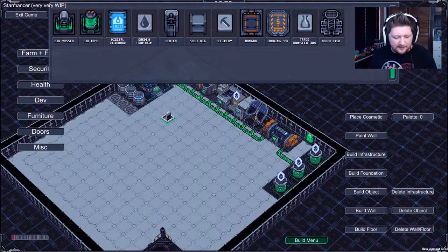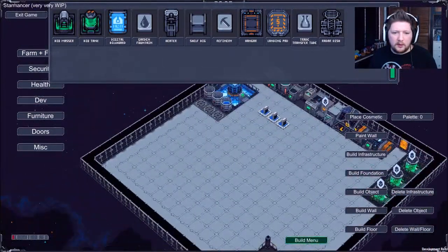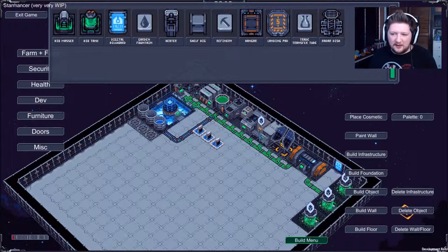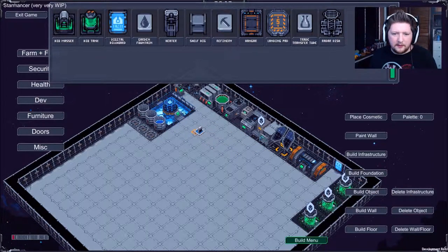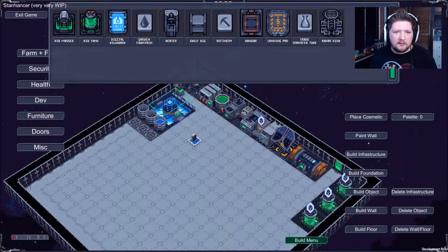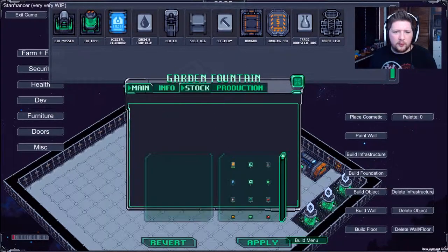Ooh, fountain! Let's put a nice little fountain in here. Let's delete those - so delete object. So that's literally a tiny garden fountain. I wonder if I can make that bigger. Also it's weird that everything has stock, even a fountain.